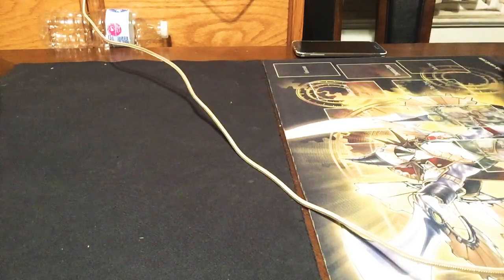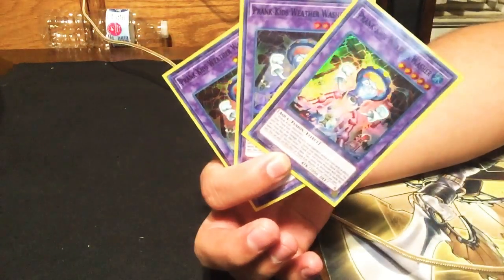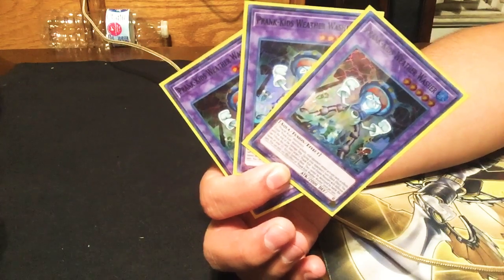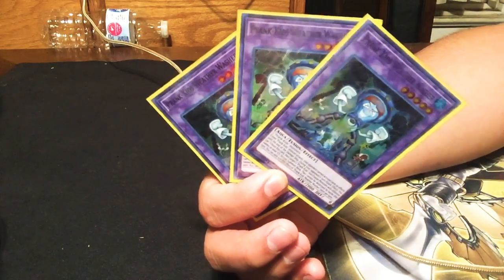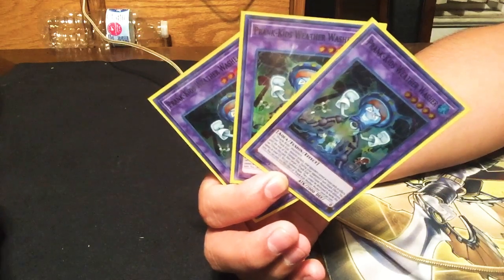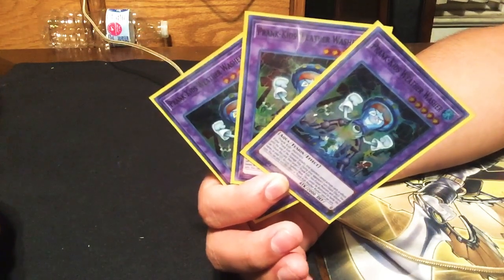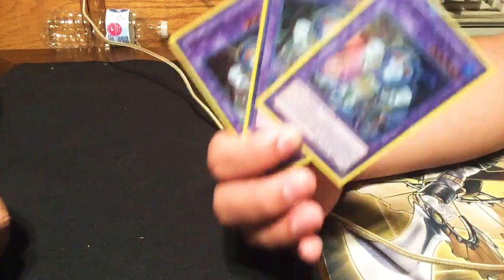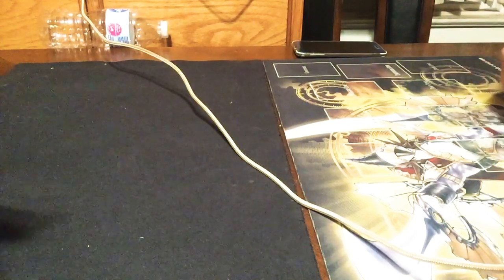Up next is three Rudder Washer from the extra deck. This card basically makes your cards like Utopia the Lightning — it makes it so your opponent can't activate cards when the Prank Kids attack. And during your opponent's main phase you can banish it to special summon two Prank Kids. It's a pretty good card, though I would cut it down to one.